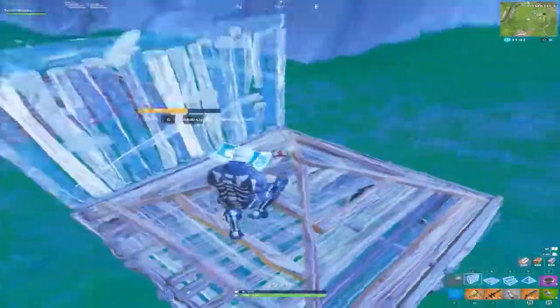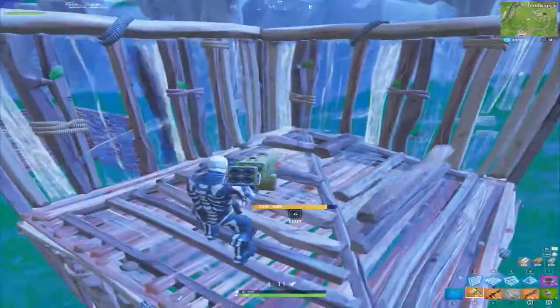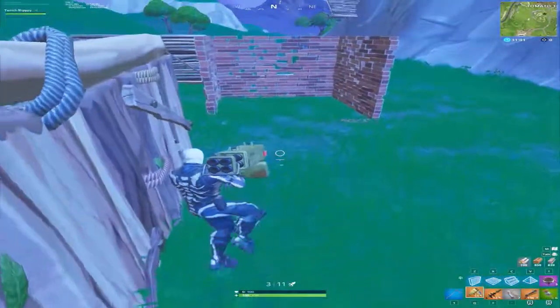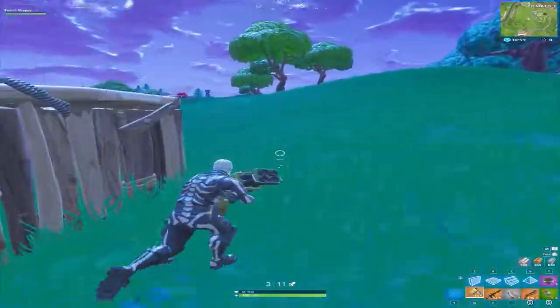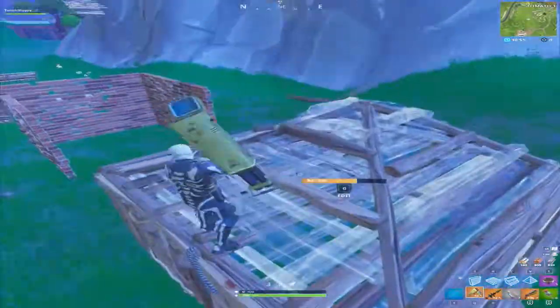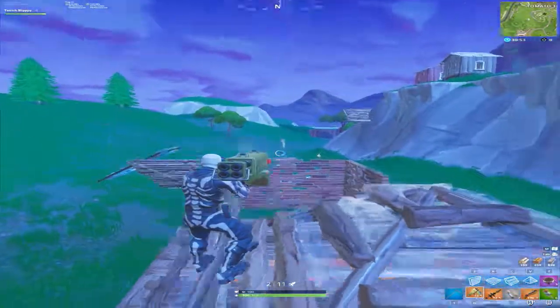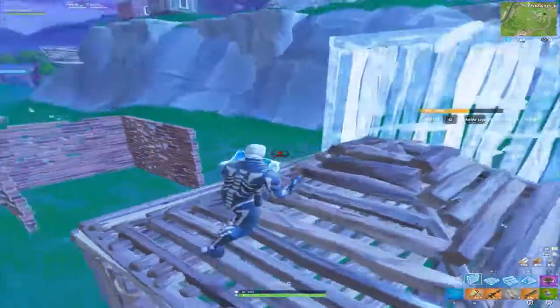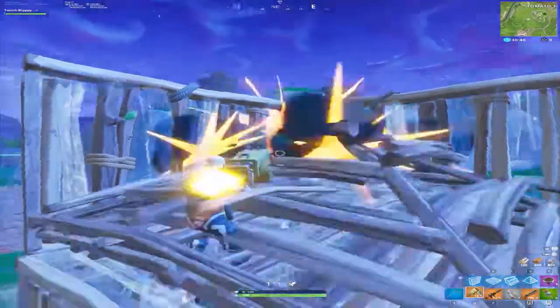And then the last thing I'll show you — guided missiles work too, but with guided you have to make sure you hit that back wall. Because when you do it on the side, since guided missiles are angled down when you shoot the side it usually hits the wall right here which will cause you to blow up. So when you do guided missiles make sure you shoot that back wall.